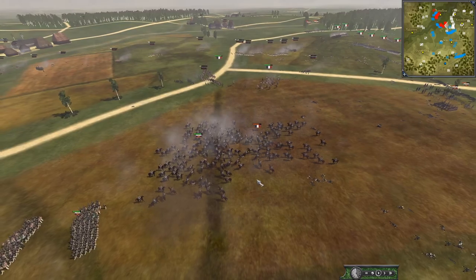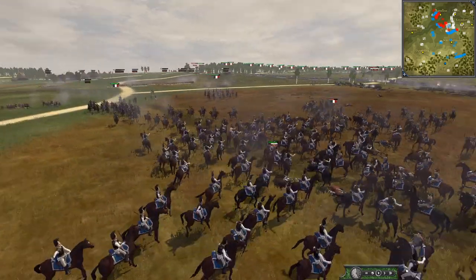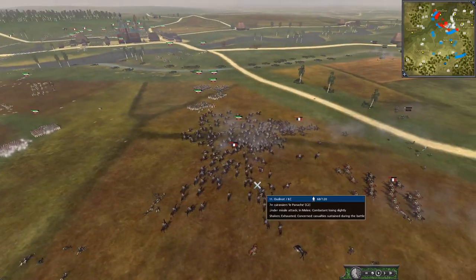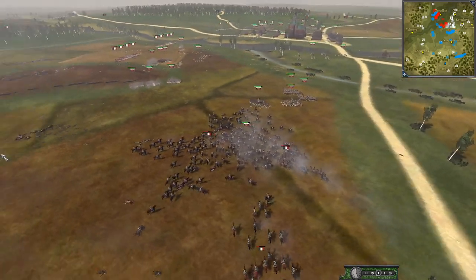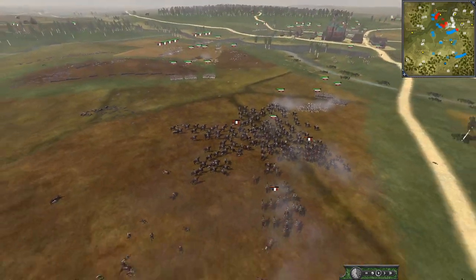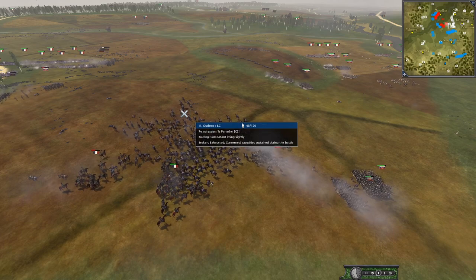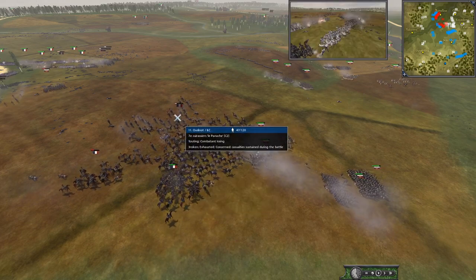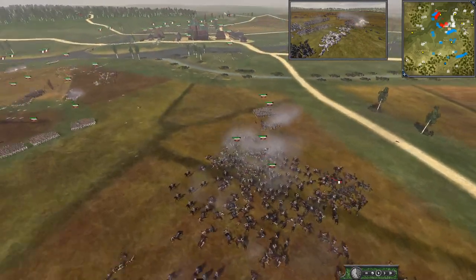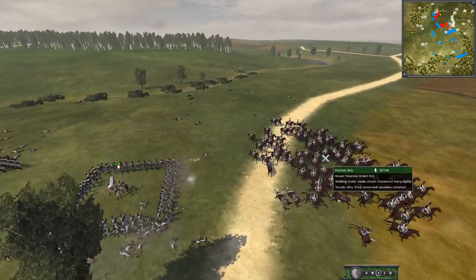The French probably still have the edge with all their infantry, but taking out these cuirassiers you could control the cavalry fight. This is the last heavy cavalry the French have available — the Russians have one more but I don't know where it is. I think the Russians are going to win the cavalry fight — look at all this. The infantry helping is changing this battle. The French cuirassiers broke — they may return at 55 men, not sure. The other French cuirassier unit is a long way away, being shot by squares.